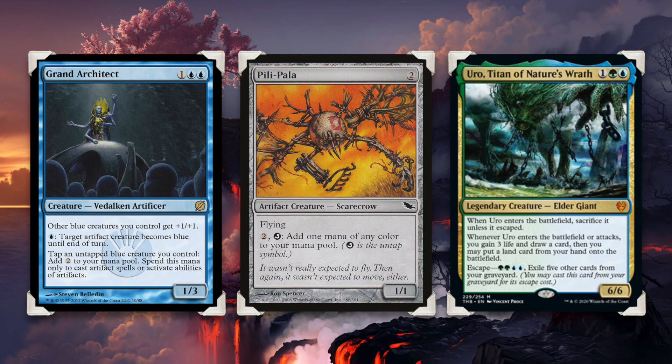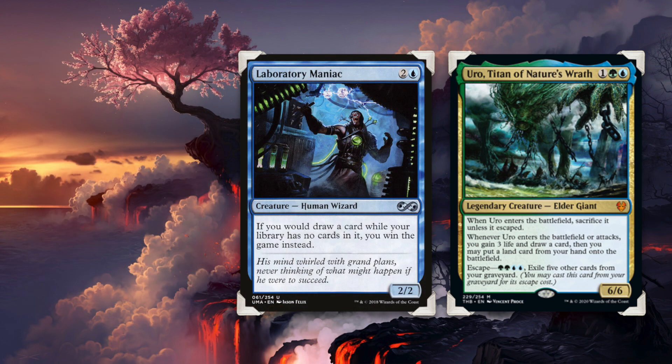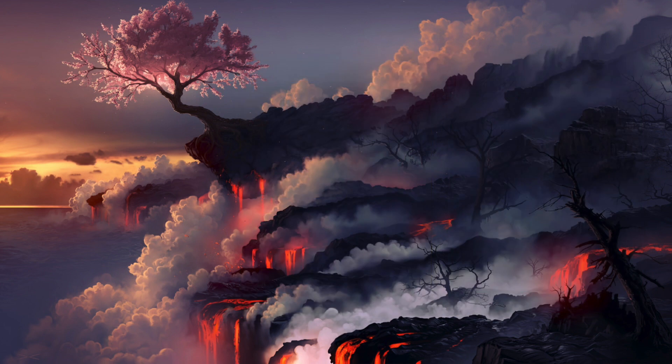Now, what do you do with that infinite mana? You simply cast Uro as many times as you like from the command zone, drawing a card and putting a land into your hand each time. You can essentially draw your entire deck, should you desire. There are, of course, many ways you could finish out the game, but an easy low-hanging fruit would be Laboratory Maniac. Unfortunately, I do find this rather dull if your only intention is to go infinite on turn four every time — I find that rather monotonous.